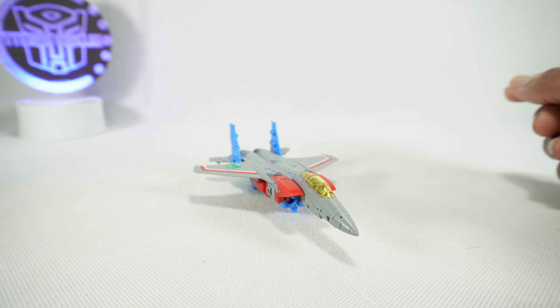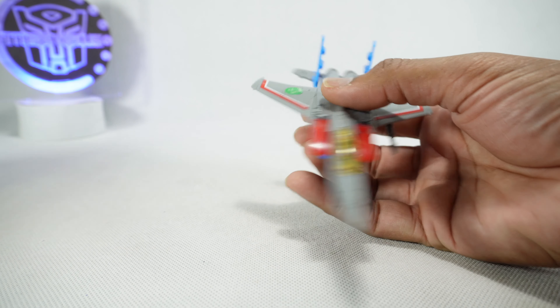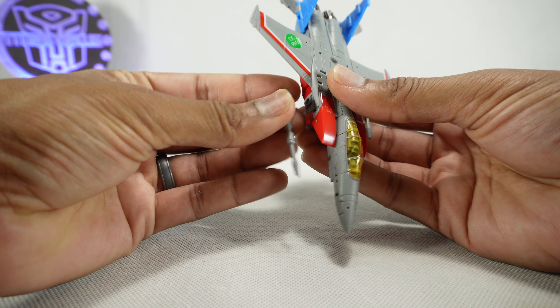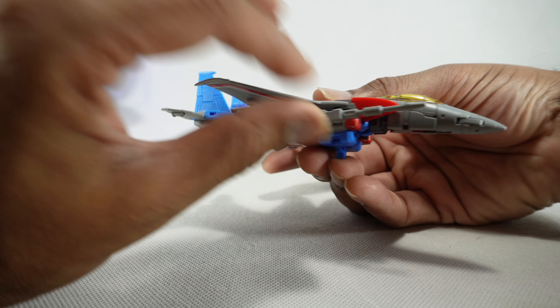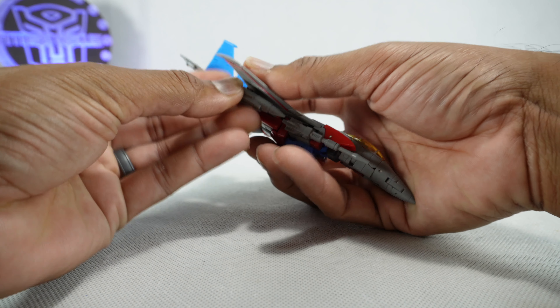We also get a bunch of accessories. Of course we get the Null Rays, which we can plug in to the wings. Or you can plug them here into the sides, if you prefer. We also get these smaller, shorter missiles if you want to display it like that. And we also get the Megatron gun, done in black and gray — a good looking gun. This will also plug in here under the wing if you want, or into the side. Probably makes more sense underneath, but another option.